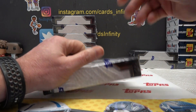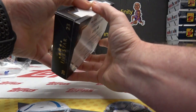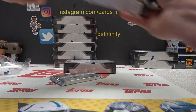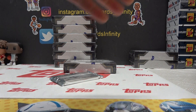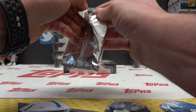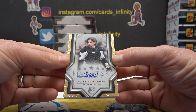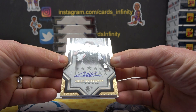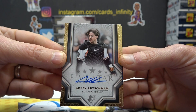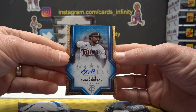I don't know if you watched it yet, you probably have, but 1 to 2 boxes have 3 hits on average. Starting off with a rookie card — Adley Rutschman. Pretty nice, Adley Rookie right out of the gate, and a Byron Buxton Blue, 16 of 25.